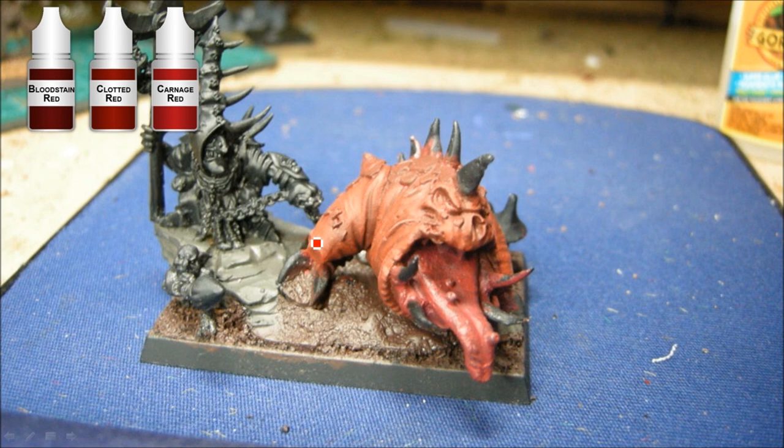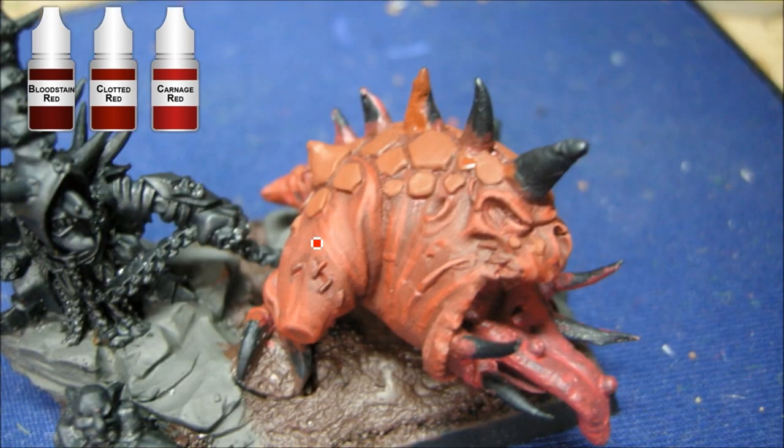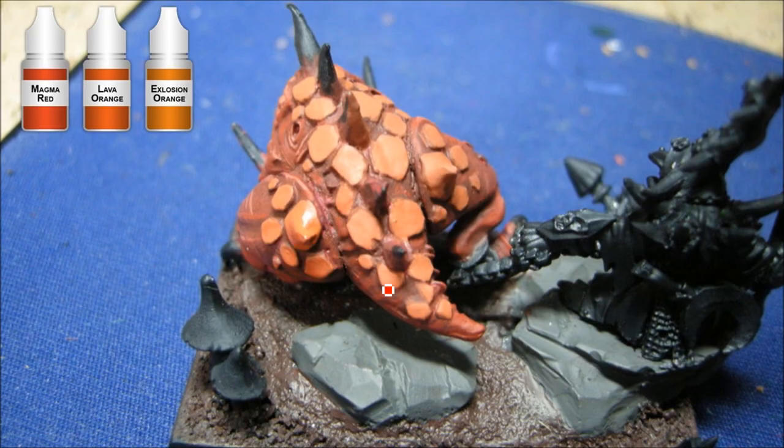So a nice deep red, a little bit different from the Blood Red triads of GW and whatnot. You can see there are some lines — pretty subtle, but lots of character. Then I'm using these oranges here. I want something that would stand out from the rest of it, so I chose an orange triad: Magma Red, Lava, and Explosion — another great Reaper triad.